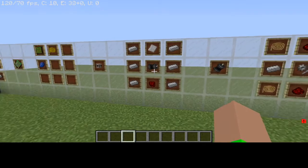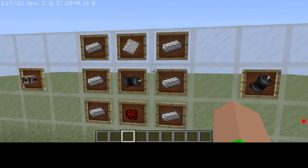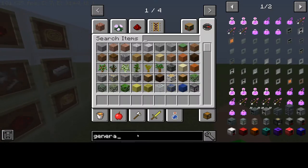And then what you want to do with the electric engine is you want to put it in the center of the crafting table and get one iron plate. I didn't show you how to make the iron plate yet - sorry.